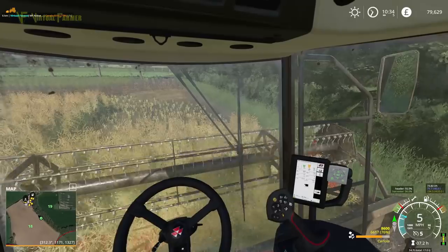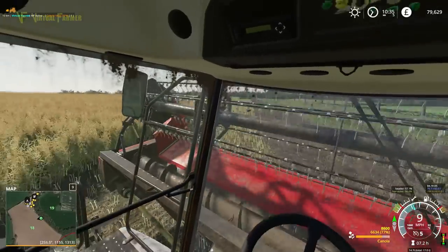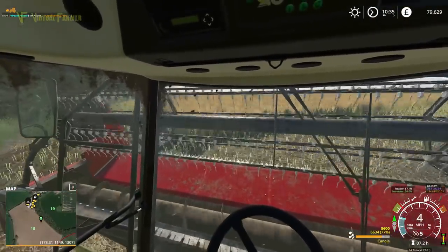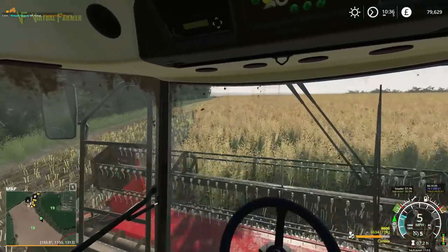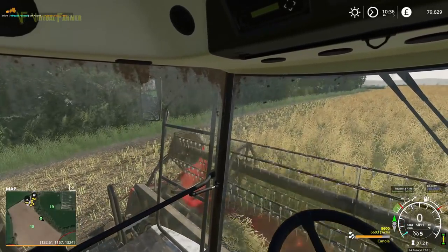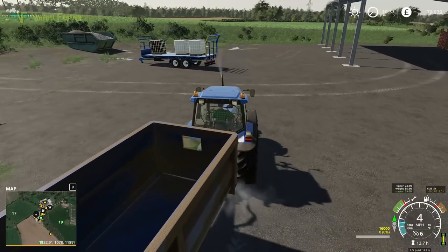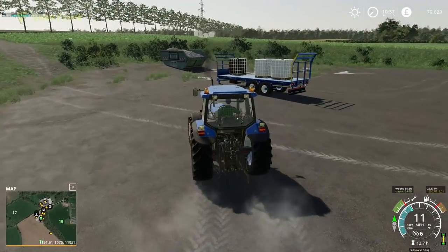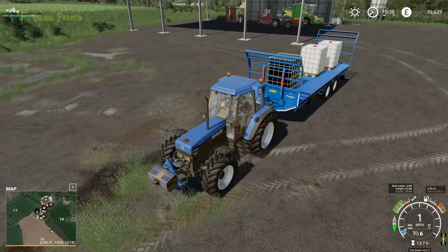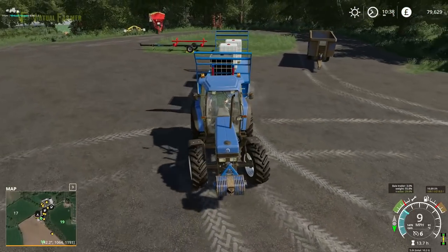However, it's not the end of the world. I have realised two things while going around the field. One — this is canola, not soybeans. I'd completely forgotten that. Soybeans are what we have in the upper part of field 18. And secondly, we should have a courseplay course already set up for our karting tractor. We're at 77% full. I'm going to move this trailer out of the way quickly because it's smack bang in our way, then have a look at this courseplay course to see if it's still fit for purpose.